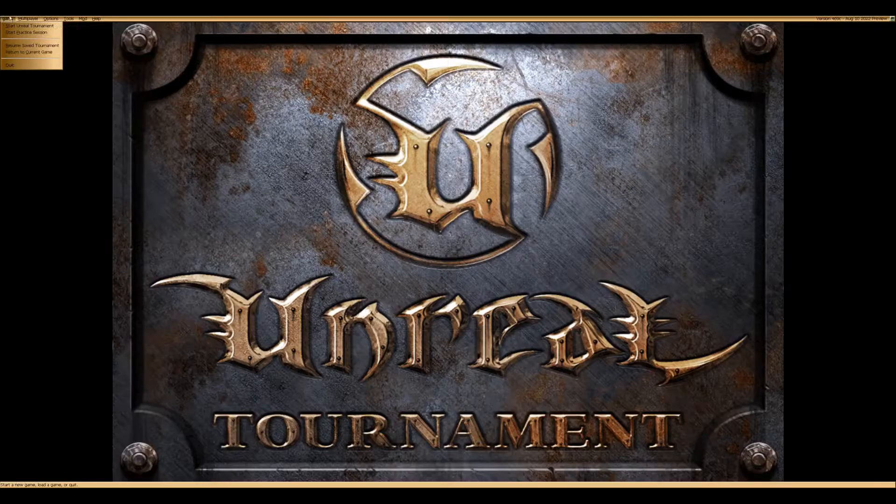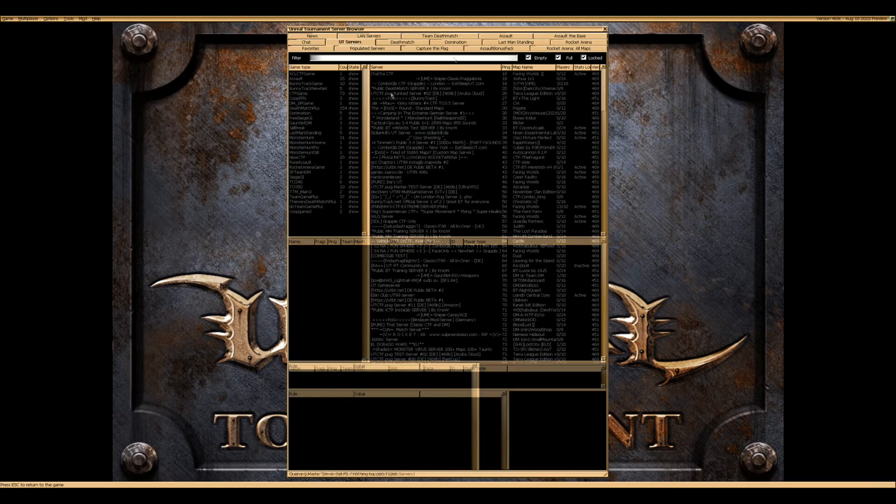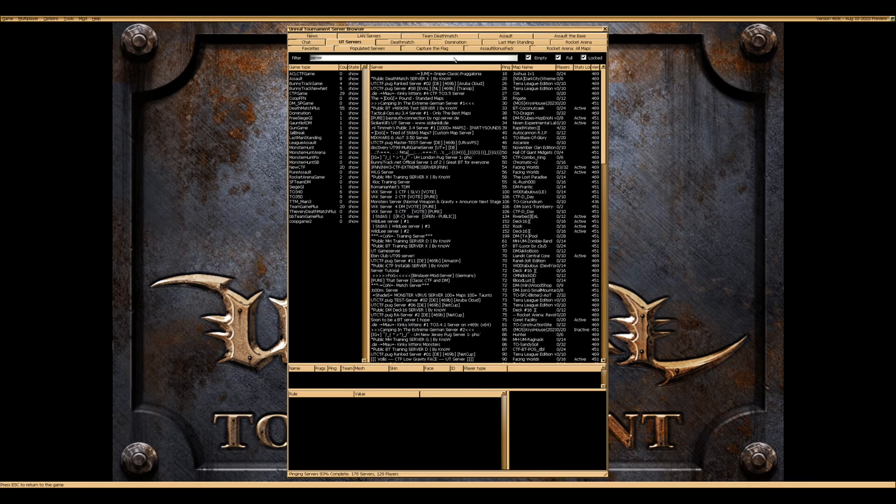Launch a new game. Go to Find Internet Games, choose the UT Server tab, and search for your server name. Your server is now public.